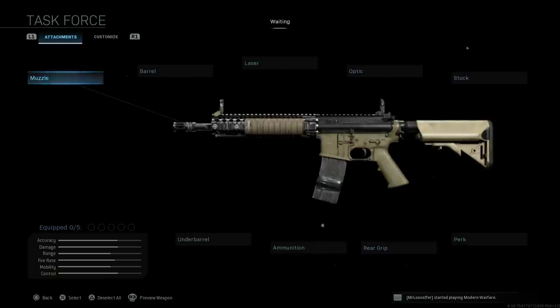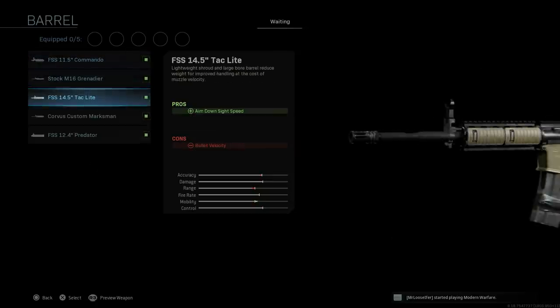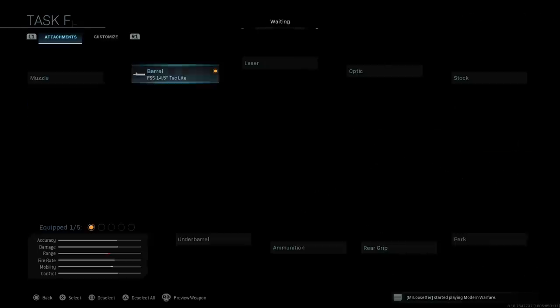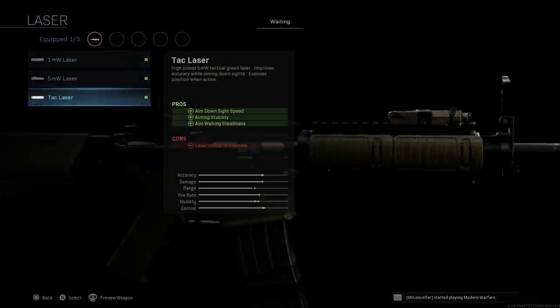We're going to leave the standard Colt muzzle brake on — no attachment there. The barrel is one of the key attachments: the FSS 14.5-inch Tack Light. The C8 H1s and A2s came with a 14.5-inch barrel. The A1 had a pencil-thin lightweight barrel, while the A2s had a cold hammer-forged heavier barrel. This barrel assists with ADS speed and bullet velocity.